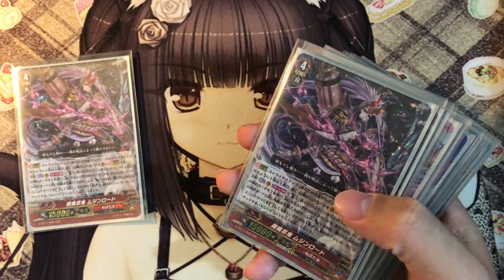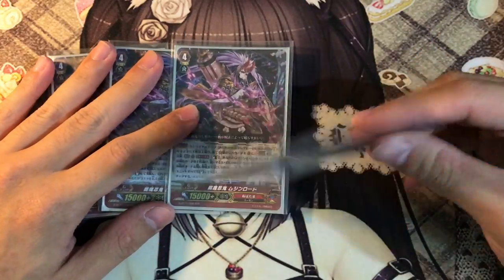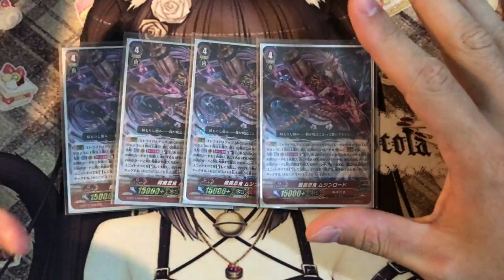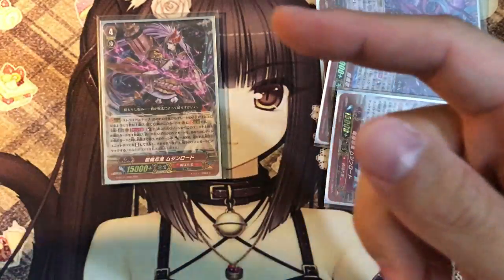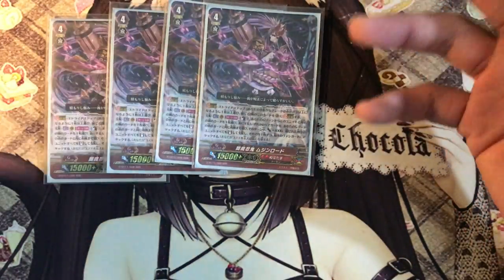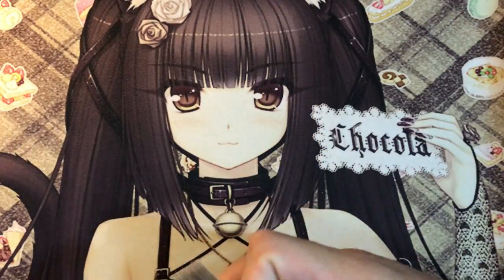Now for the main part of the deck — the Strides. 4 copies of Mujin Lord, one of the best finishers in Nubatama — a great mid-to-late game finisher. What he does is Counter Blast 1, choose a face-down card in your G zone with the same name and turn it face up. Choose up to the same number of any player's rearguards as the number of face-up cards in your G zone. I recommend using him from the second stride onwards — on your second stride you already have 3 face-up, so you can dominate 3 units. Three extra attacks does so much damage. By the next stride you'll basically dominate all your opponent's rearguards. Counter Blast 1 is a very cheap cost for such a devastating effect — that's why Mujin Lord is one of the best Nubatama finishers.